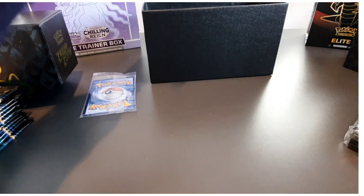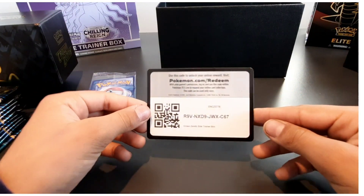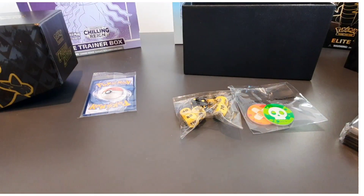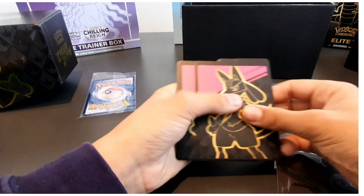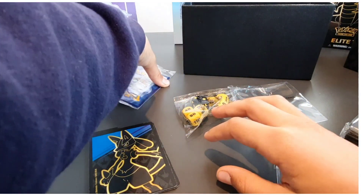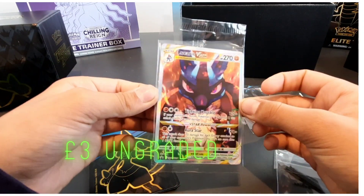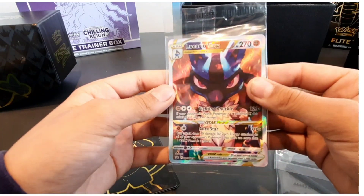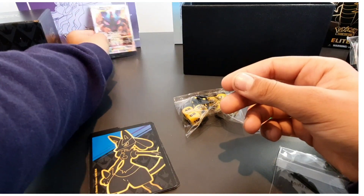We've got sleeves in there. This is the promo card — we'll show you that shortly. We've got the dice and the marker coins — fantastic. And we've got the energy cards, as always. There's a free code card — be quick, it's yours! Let's lay this out so people can see. We've got the deck dividers as well — very cool. And this is the promo card you get inside: it's a Lucario! Wow, that is amazing — that is awesome and beautiful!